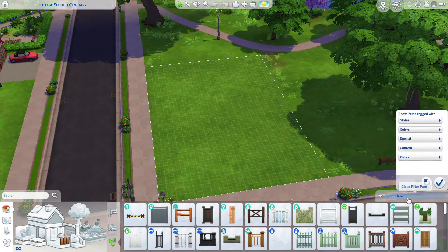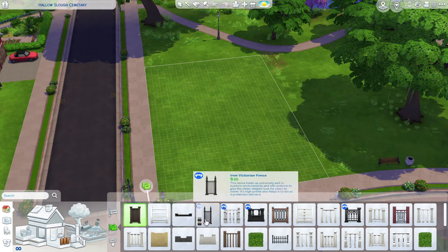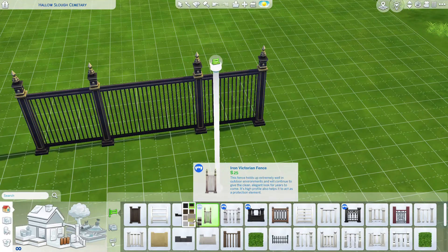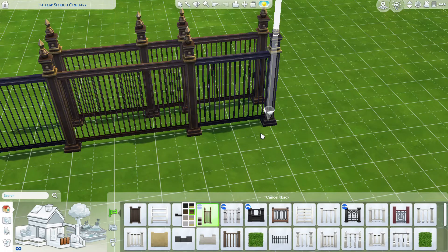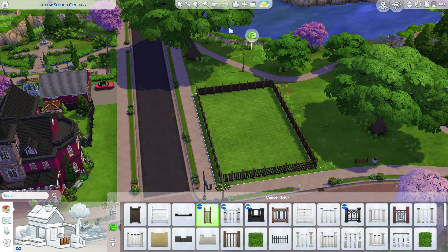Now that we've got the lighting changed to afternoon, let's begin by building the fence. I think I like the wrought iron fence that came with the Vampires Pack. Let's check out the swatches — I think I like this color the best. I used the fence by room tool in order to just make a large perimeter fence.